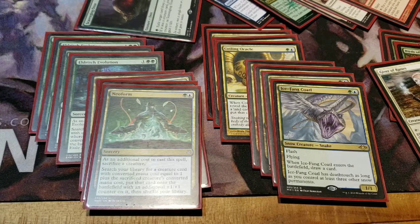Now, as far as sort of duplicates to these two core cards, Coiling Oracle is not as impressive as a body as Ice Fang Coatl, but the ability to ramp potentially off of that draw is pretty huge. Eldritch Evolution is in some ways better than Neoform — having the flexibility to get any creature of two greater or less means that I can potentially get up to four drops, and even two and one drops if I want off the snakes.